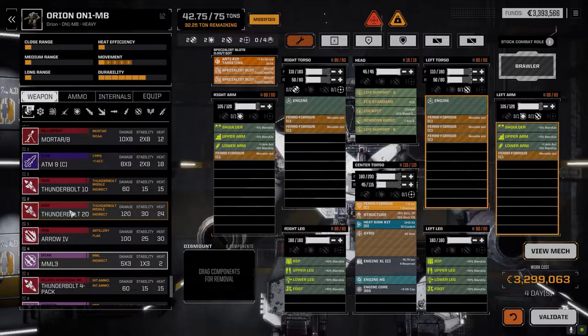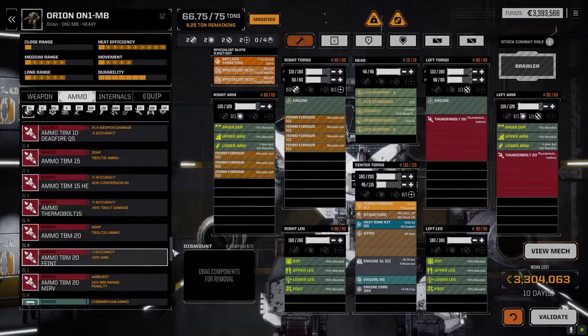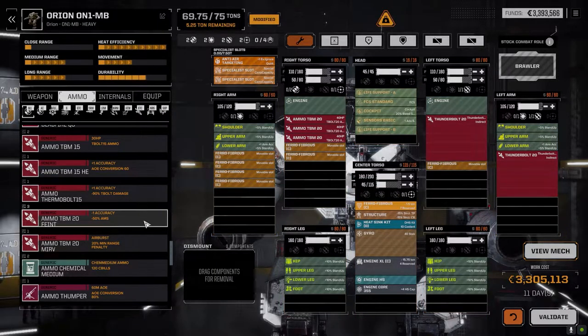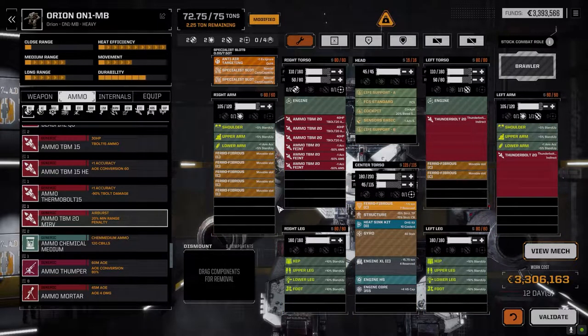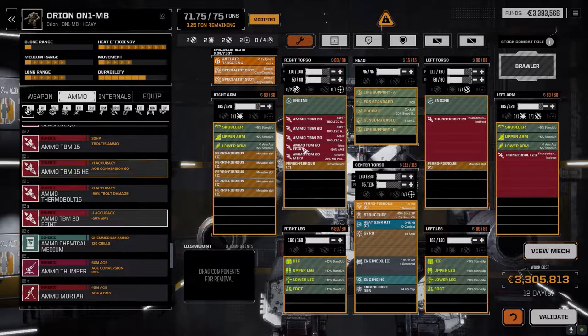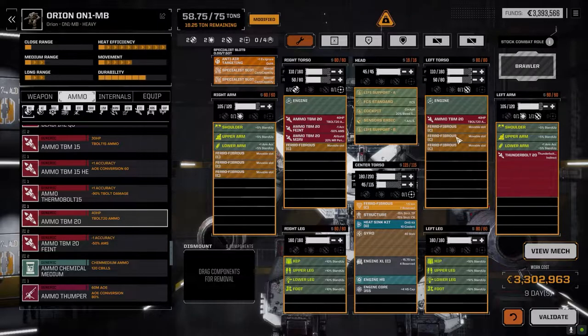We have ammo for the Thunderbolt 20s but only like three rounds each — that's about nine turns of firing, and with the TBM 20 MERV it's like ten turns total. So it's really only two Thunderbolt 20s worth. You might want to go with just one Thunderbolt 20, move the ammo over to one torso, and then round it out with something else.